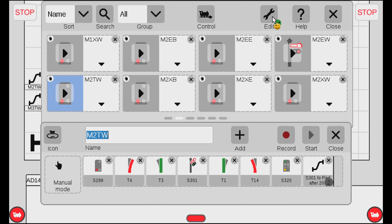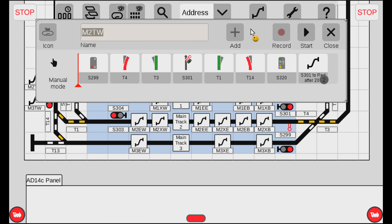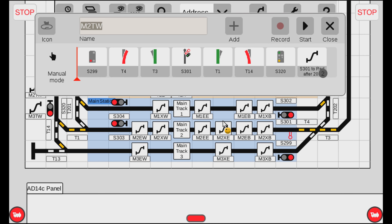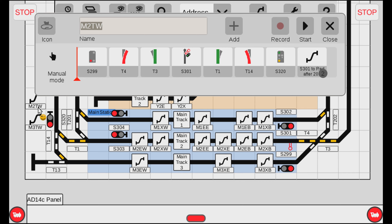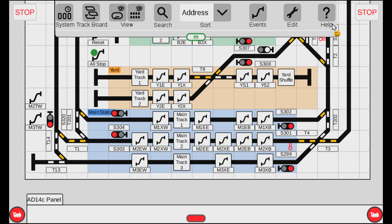Now let's execute the event. We go out of edit mode for events. This is the M2 transit from the west - I want signal S301 to turn green and after 20 seconds signal S320 to turn green. We start the event, we see it sets the turnout, it turns S301 green, sets the other turnouts, and then turns S320 to yellow. You can see it's executing, the first event has stopped, and it's waiting the 20 seconds before turning the signal red. And it did. That is exactly what we wanted.